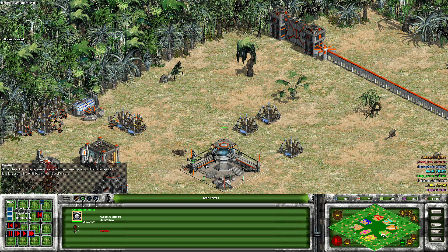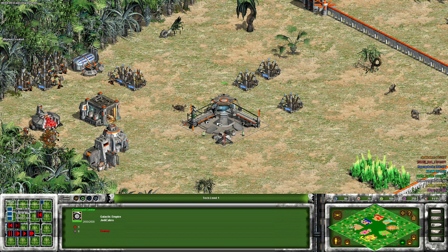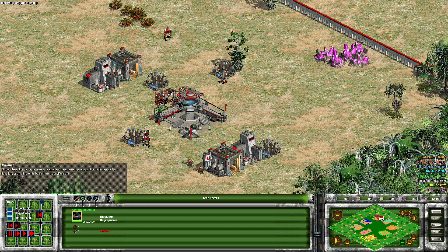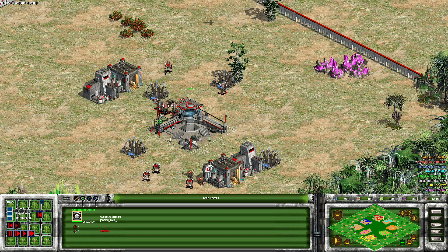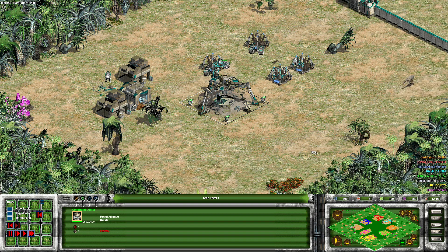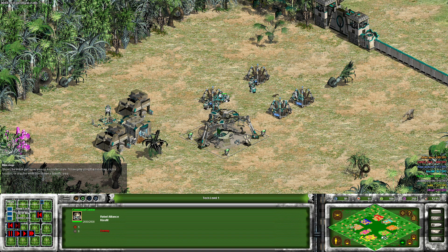The enemy wings are Jedi Cabro in the Orange Galactic Empire and Flag Cap Arnie in the Blue Black Sun. The pockets there are a Classic Galactic Empire in red played by RVA, and the other pocket is the Classic Rebel Alliance played by Kiss M.